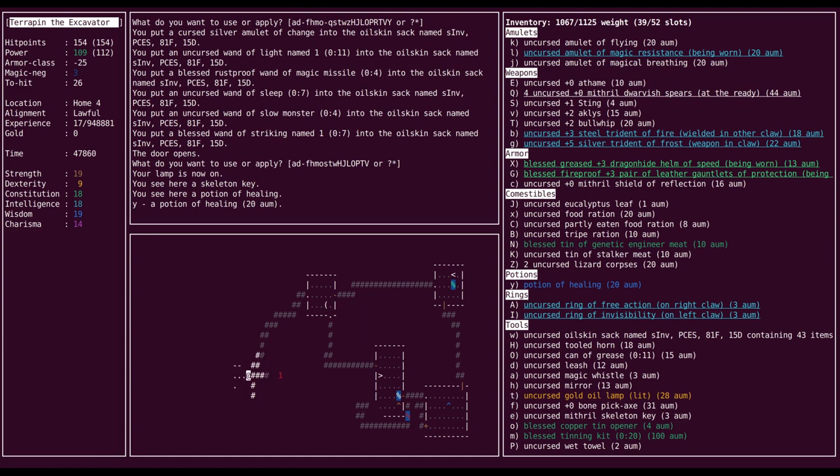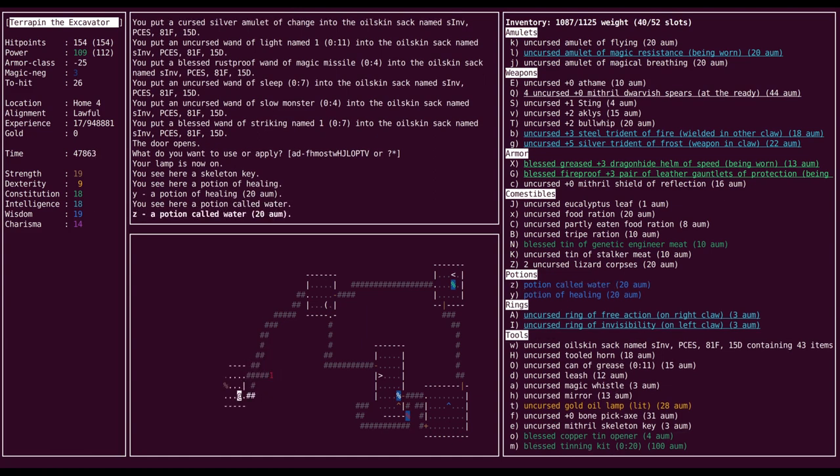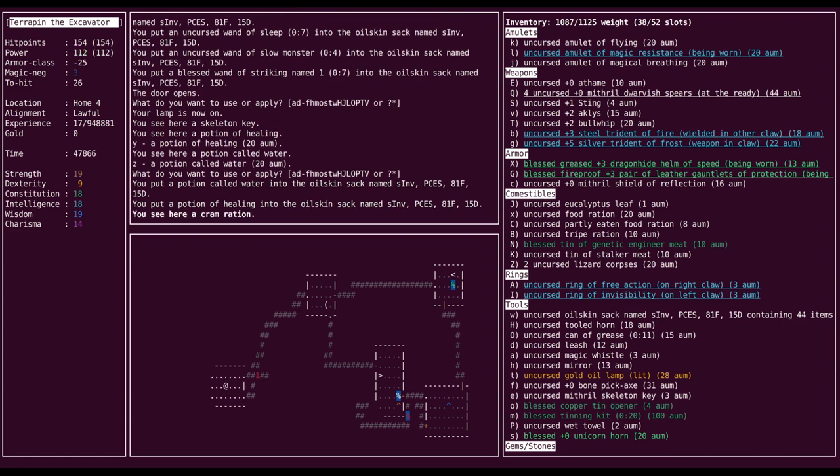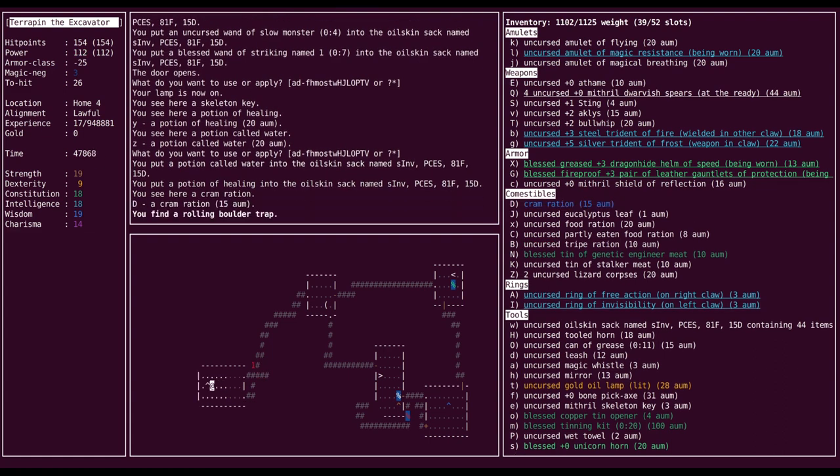Spear magic whistle — take it. I should probably switch to a better ring than slow digestion since I have plenty of corpses to eat. What have we got? Let's go invisibility. My secret door there it seems. A new amulet — cursed amulet of change. And my wand of magic missile is apparently rust proof — fascinating.